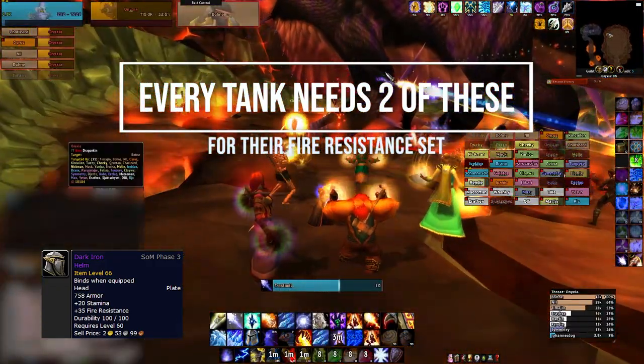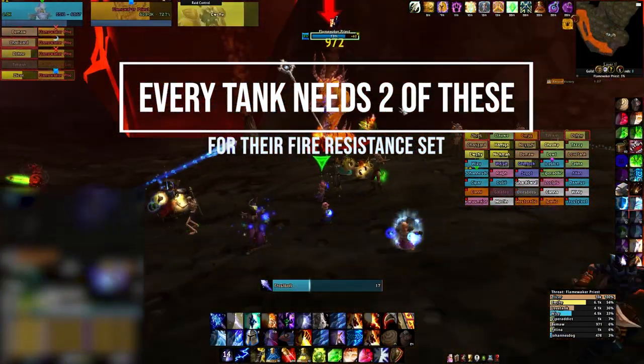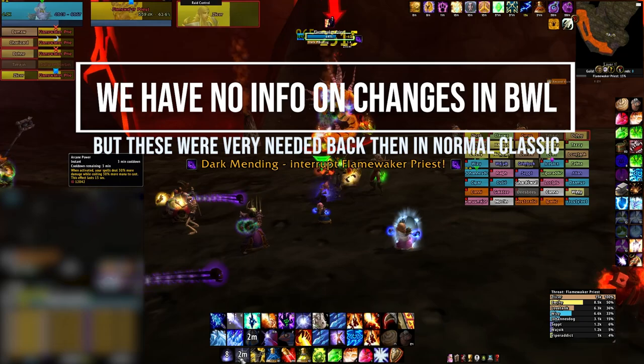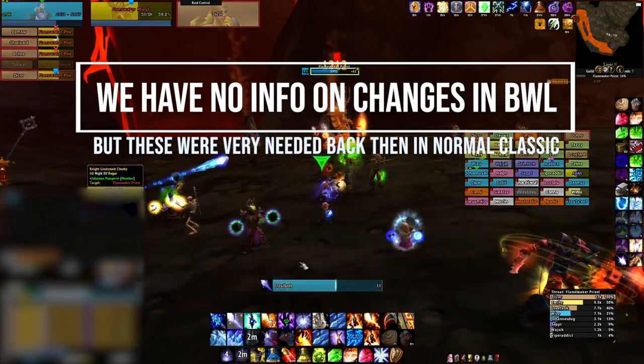But when Blackwing Lair releases — which I think will be pretty soon, maybe a month, a month and a half — it will become mandatory. We have not seen any changes yet for BWL, but these enchants and the fire resist gear from Thorium Brotherhood were very needed back then. So it will be again in Season of Mastery, and you can make gold from this.